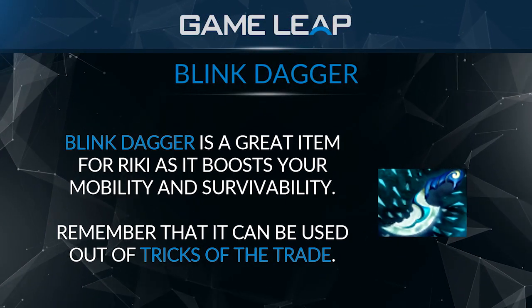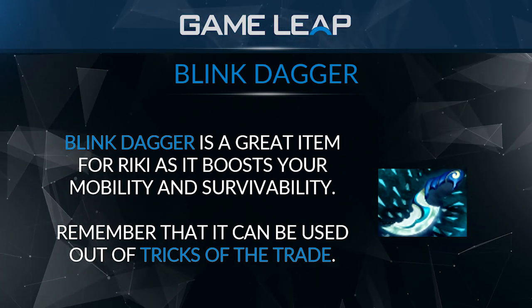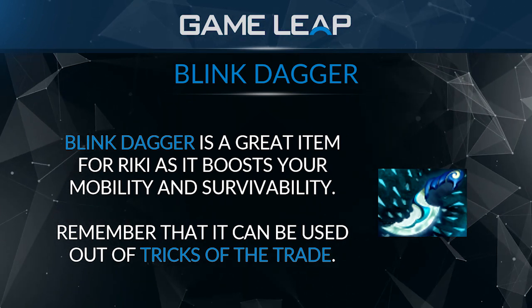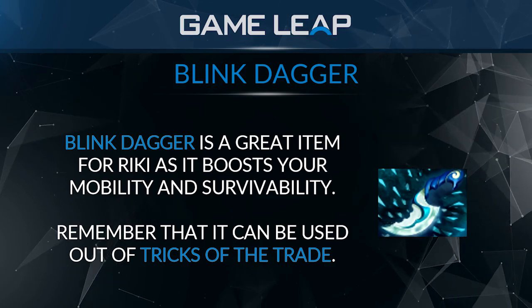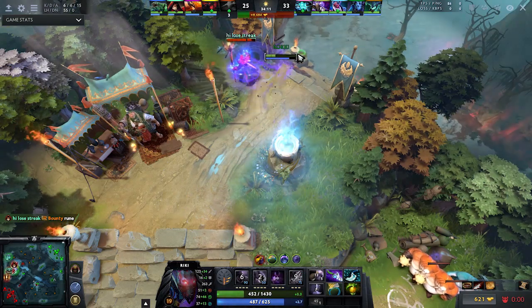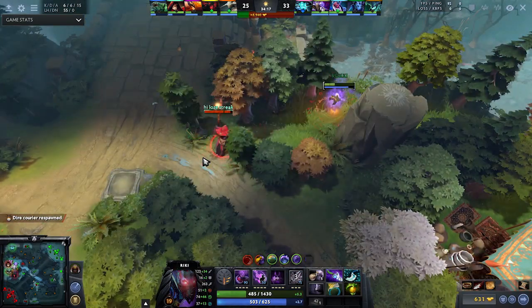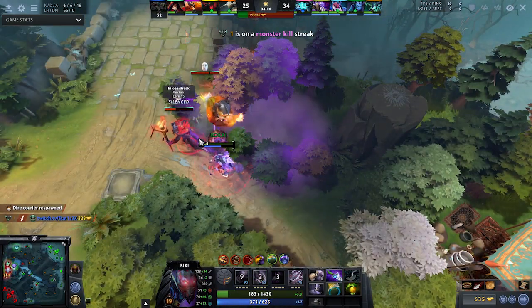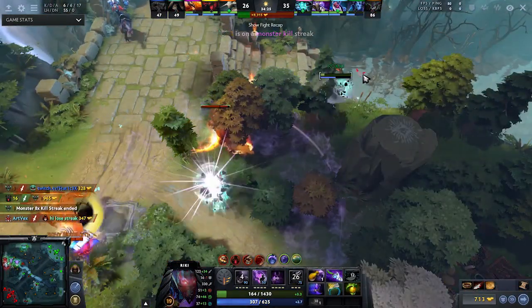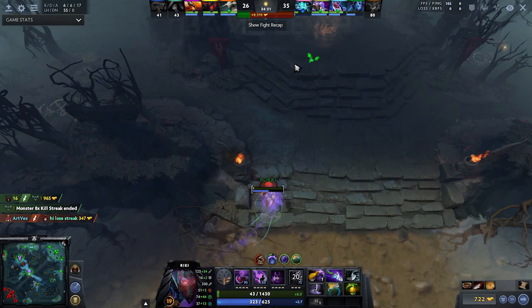Blink is very strong for Riki, due to the fact that it increases your survivability. The main reason is you can ulti, and while you're invulnerable and hidden and can't be targeted — after 3 seconds your Blink is up — you can Blink right out of the ultimate. It'll become a lot harder to kill you. At the same time, you can also get deeper with it: Blink in, strike, or Blink out further. It's just a very good maneuverability item that lets Riki get in and out of fights very easily, and it gives him the Puck effect — like how Face Shift Blink is really strong on Puck, Tricks of the Trade Blink is really, really strong. Blink is a very good survivability item.